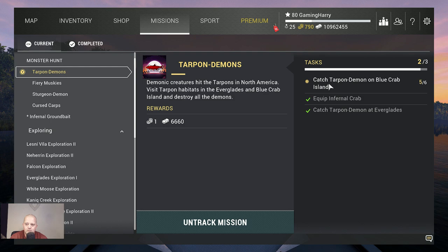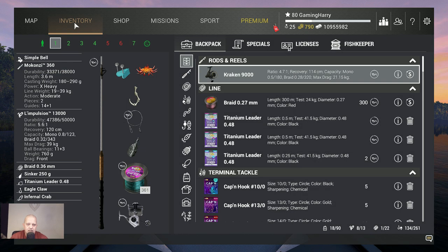Now we need to go to Blue Crab Island to catch tarpon demons there. I catch them much faster and much easier at Blue Crab. I'll see you there and we'll talk about what I use and where I catch them.